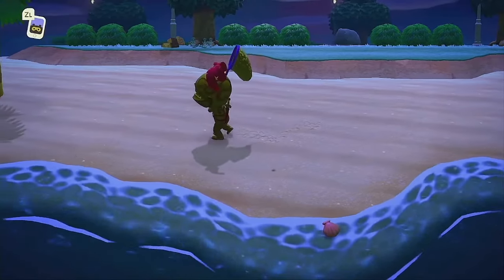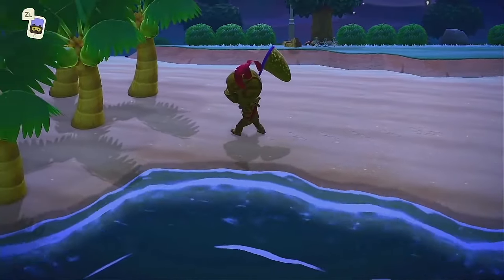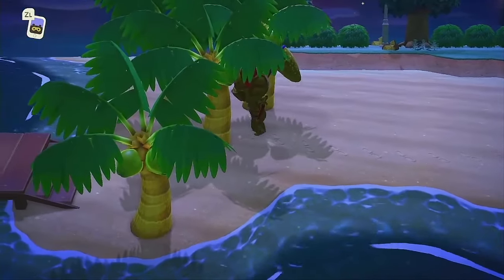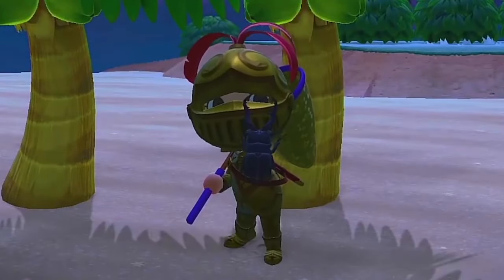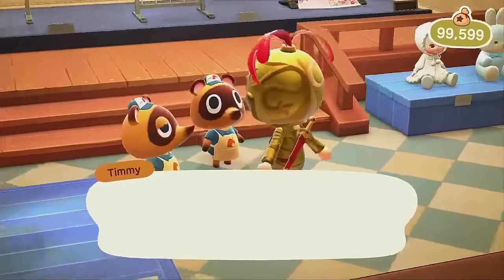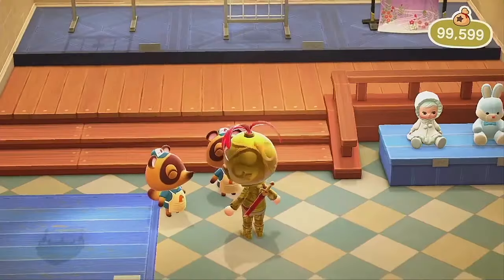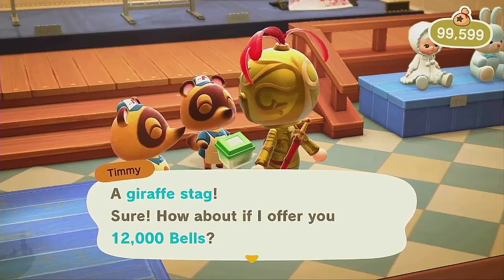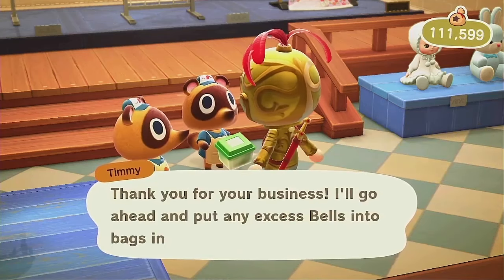The Giraffe Stag is a brand new bug introduced in New Horizons — a massive black beetle with long pincers. It's considered one of the rarest and most situational bugs in the game, as it can be found usually on palm trees only. The Giraffe Stag is usually found during summer seasons and at nighttime exclusively. Specifically, it can appear on islands in the Northern Hemisphere from July to August, between 5 pm and 8 am. Once caught, it has one of the best-selling prices in the game.